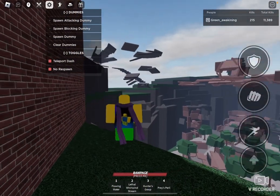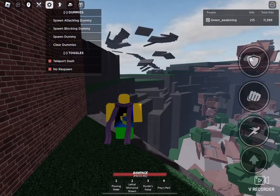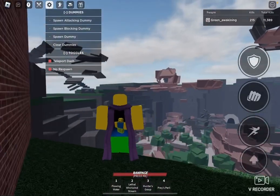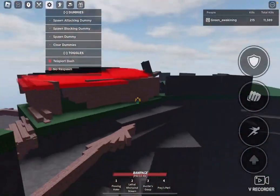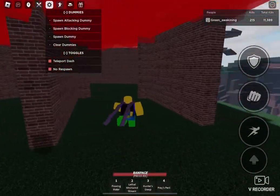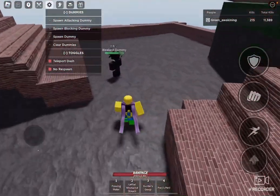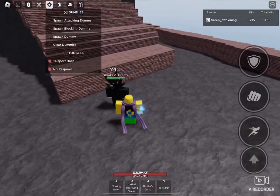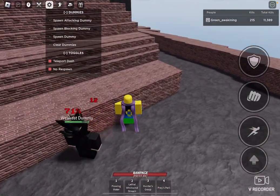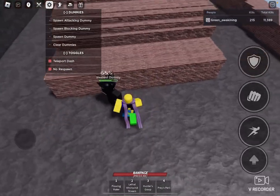Even a Mario Kart racetrack. But it started to like delete a few walls in every single thing. I don't know why, but I just made this kitty cat house. It's pretty nice. If you're my friend, if you added me, you'll see all this if you join me.